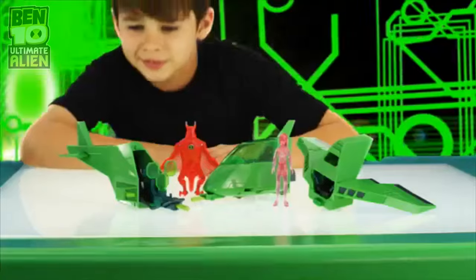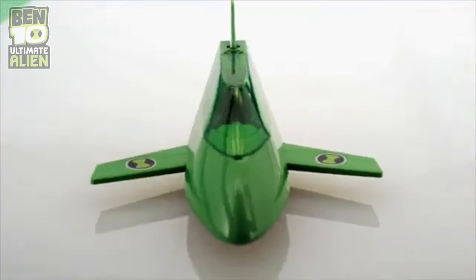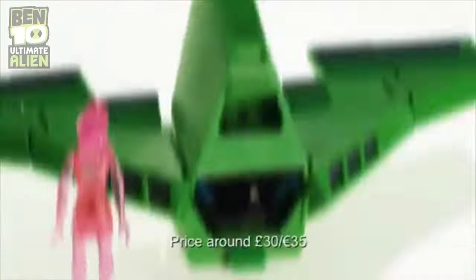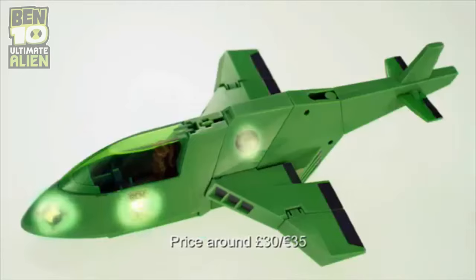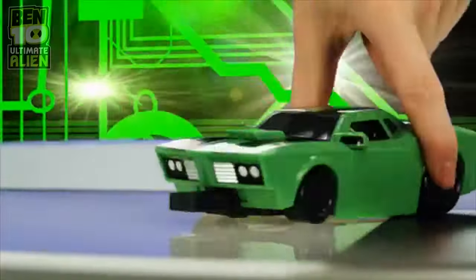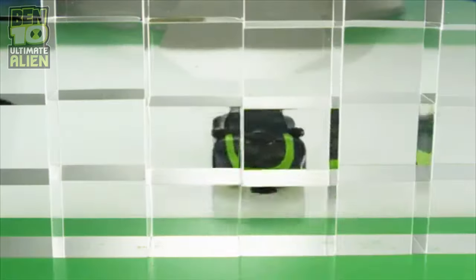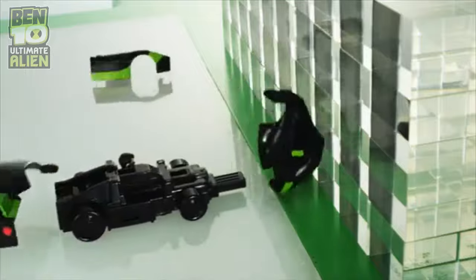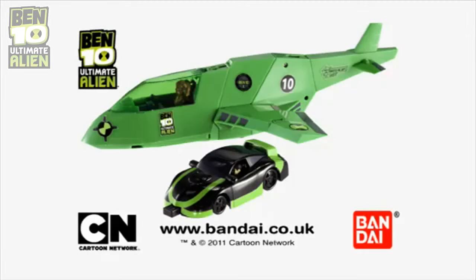It's Hero Time! Activate action with the Ben 10 Rust Bucket Utility Vehicle Set — three feature-loaded Alien Utility Vehicles with exclusive Gwen and Jet Ray figures that lock together to become a powerful jet fighter, the Rust Bucket 3. Now activate the Alien Crash Vehicle — Kevin's Cruiser supercharges into action and explodes on impact. Then use the other parts to create Ben's Mark 10 Car — it's two vehicles in one. The Ben 10 Rust Bucket 3 and Alien Crash Vehicle, only from Bandai.